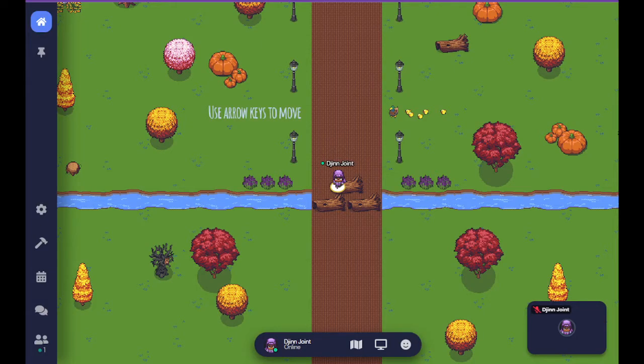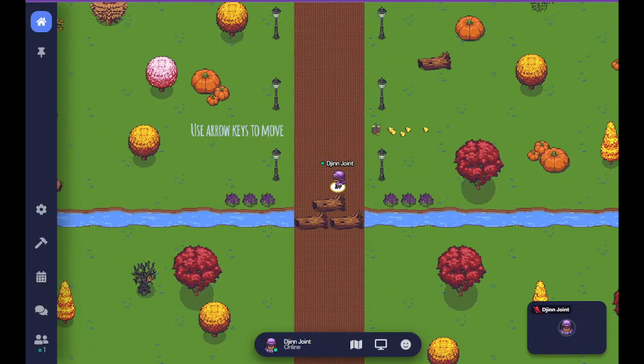In terms of moving, you use your desktop or laptop directional keys — your keyboard keys: up, down, left, right. I'm going to move up because my show is up. We're going to walk up the path, the brown brick path, lined by lamps.